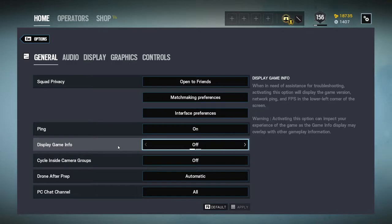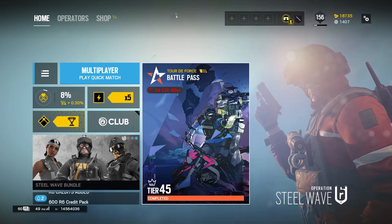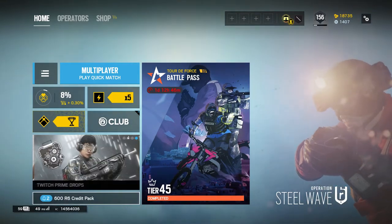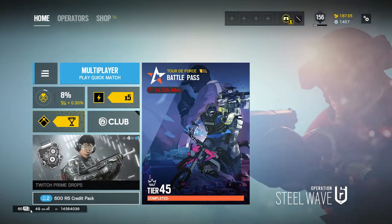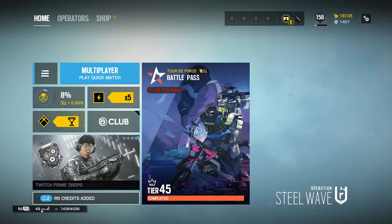It's really easy — I'm not sure how people don't find this. Go to Game, then 'Display game info' in the general tab. Just that easy. This will appear at all times during gameplay and in menus, letting you watch your framerate and MS.